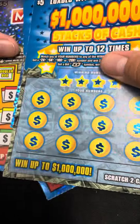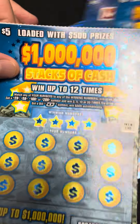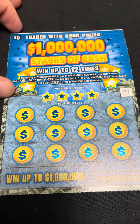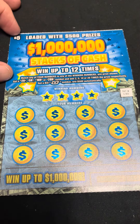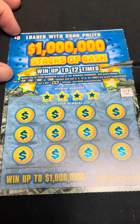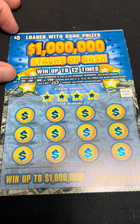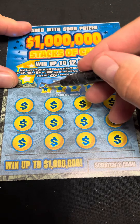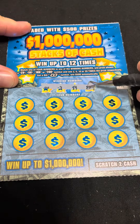Let's start off with the Million Dollar Stacks of Cash — loaded with five hundred dollar prizes. On this one, match any numbers of course to the prize shown, and get a 2, 5, 10, or 20x — when that amount of times a bill is an automatic 500 win. Let's see what we got.